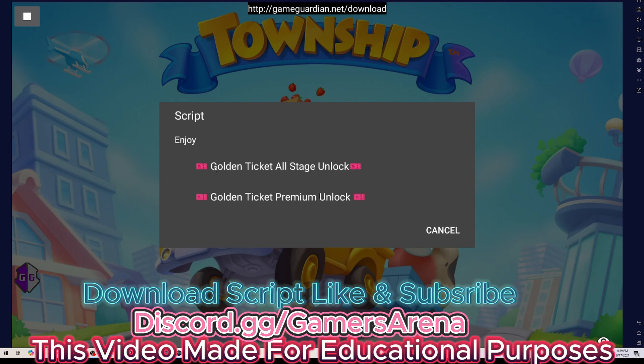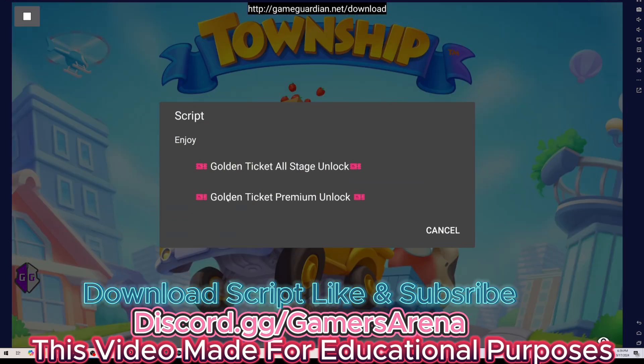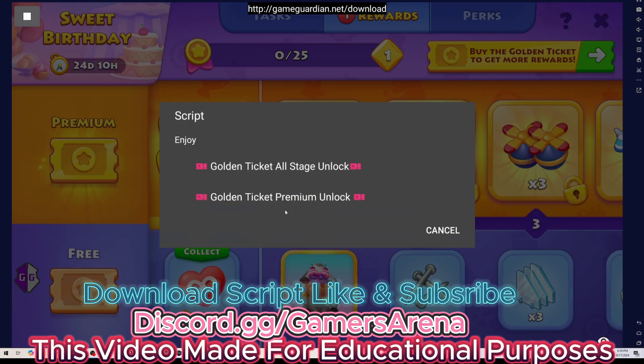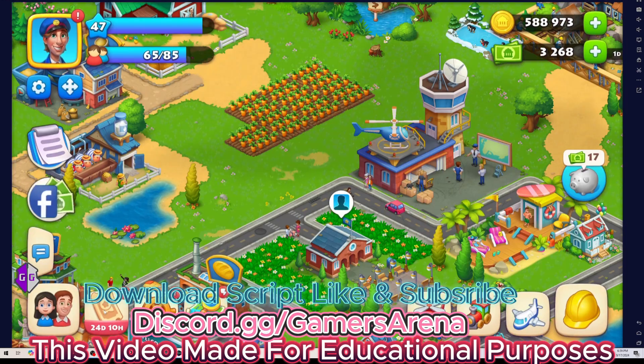This first one completes all the stages and the second one opens the premium. We're going to press the first one and it's going to load. When it's done we're going to press the second one, which will open us the premium. Loading... cancel. Then all you need to do is close the golden pass and open it.